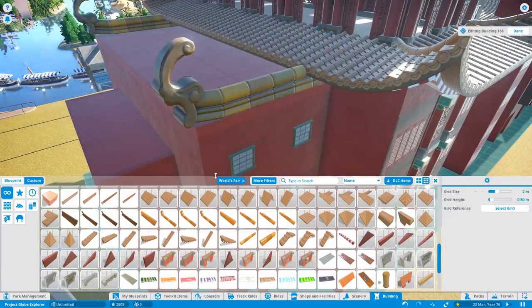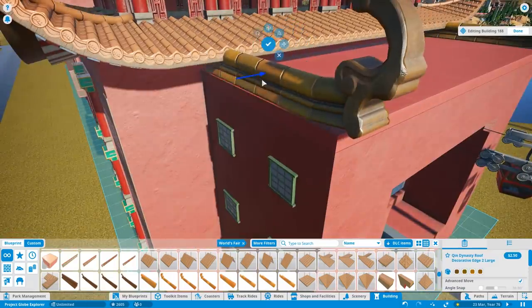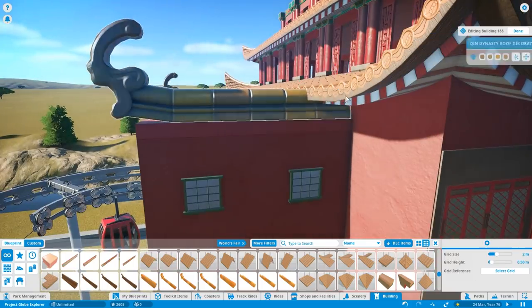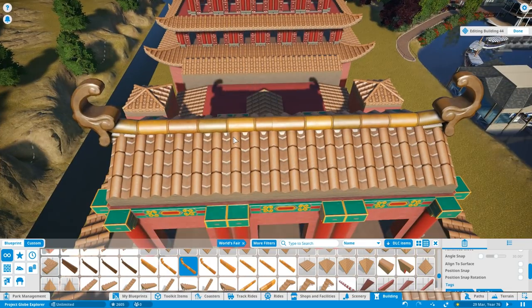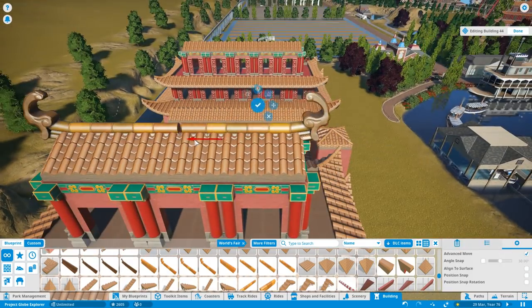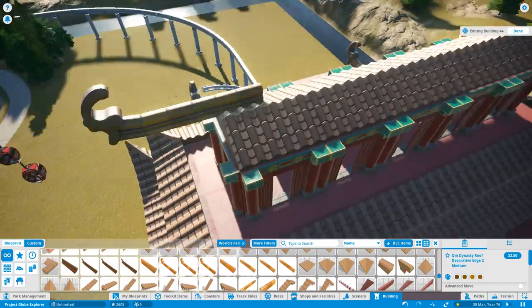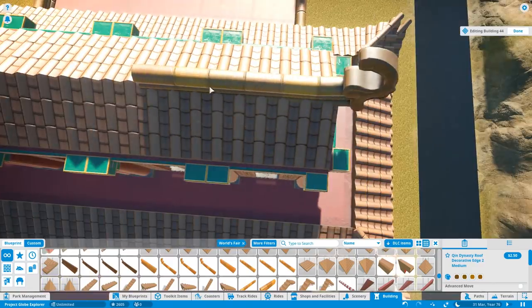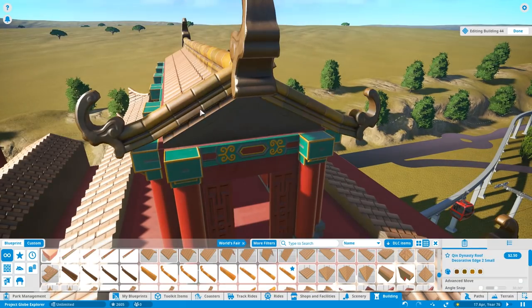I love those roof pieces. This World's Fair DLC is absolutely awesome. It's a shame they've stopped releasing stuff for the game now — it seems like a lot of their focus has gone into Planet Zoo and other projects. Maybe we might see a Planet Coaster 2 at some point. There was certainly talk of that being developed.